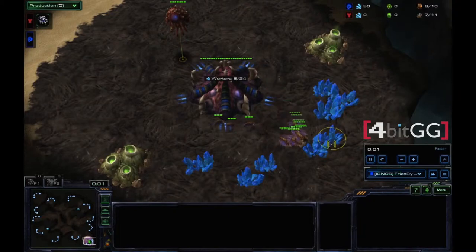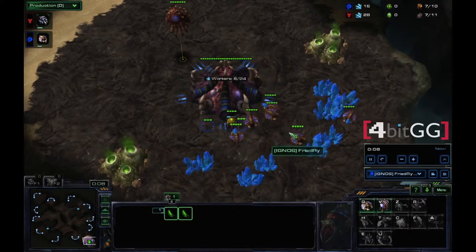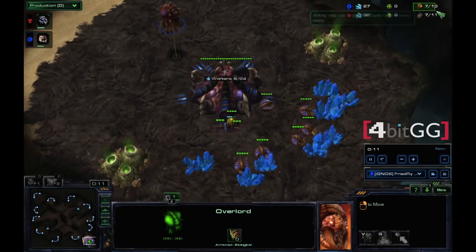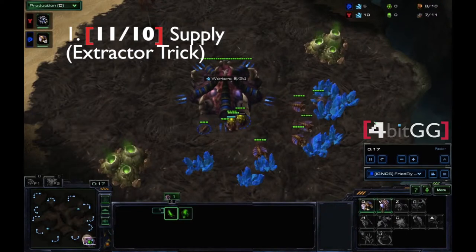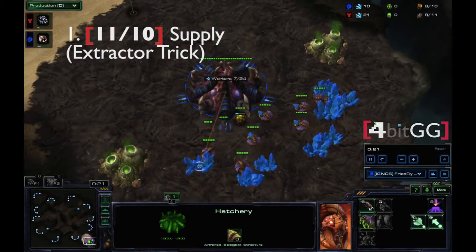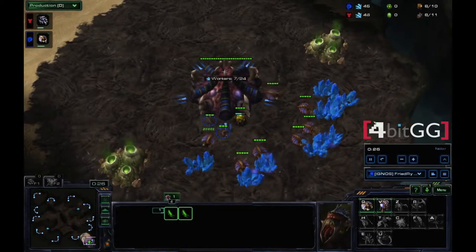So in the beginning, standard opening — get everybody mining and build your first drone. First order of business, we want to supply all the way up to 11 out of 10 supplies. For those of you that aren't aware how to do this, we will be performing the extractor trick at 10 instead of getting the overlord at 9.